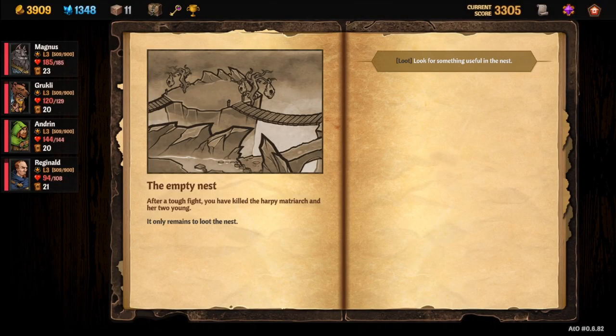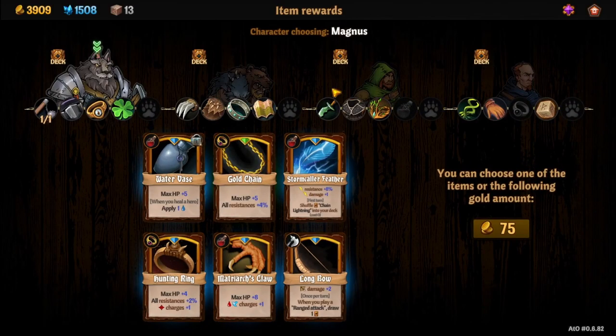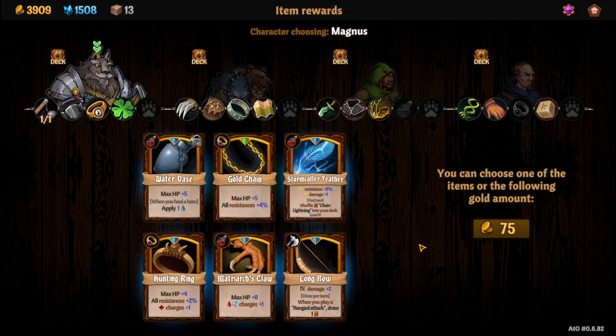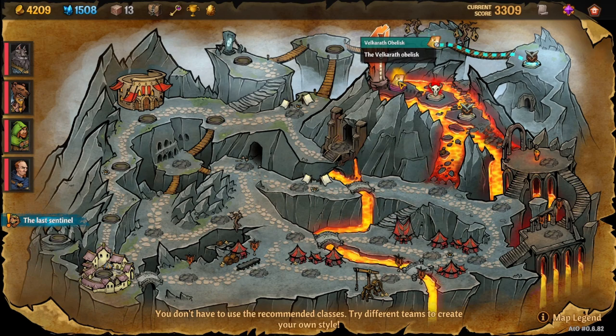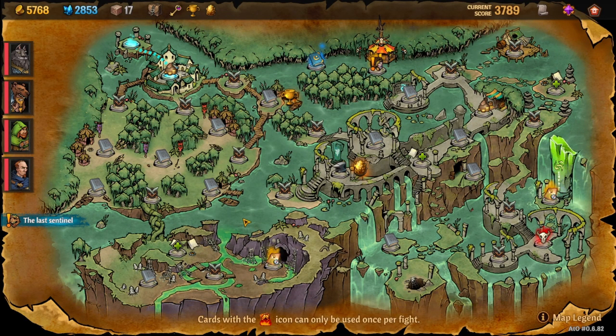After defeating the matriarch, take the loot option. You'll find some shards and items, but the key item is the harpy egg — that's what we need. Now finish this level and head to the Aquafall Marsh for the next step. Important: you will need 800 gold for the marsh step, so make sure you have it.